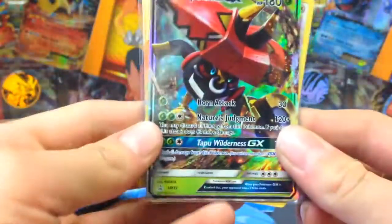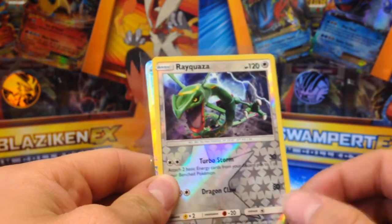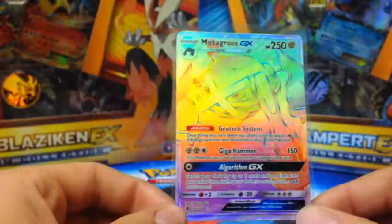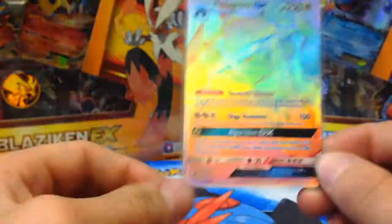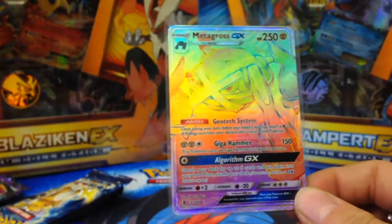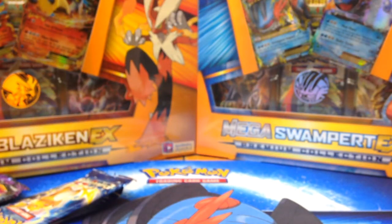Alright, so the tin was pretty decent. We got our Tapu Bulu GX, and then we got our reverse Rayquaza which is a pretty decent card — it'll be fun to play with, two double colorless attached to basic energy. And then we got our hyper rare Metagross GX — rain bonus! That's the best card we've pulled yet in Guardians Rising. It's the only secret rare we've gotten in Guardians Rising, so our rarest pull. Thanks for watching guys, hope you enjoyed the super rainbow shininess of Metagross, and stay tuned until next time!